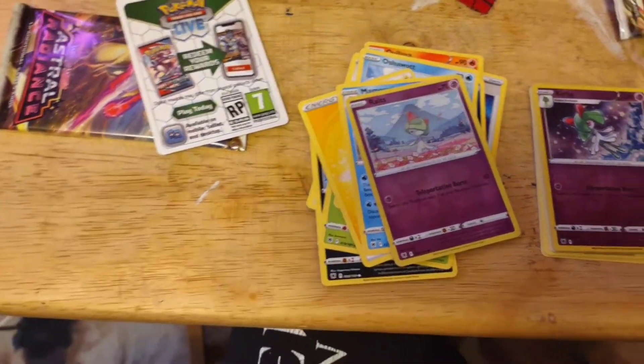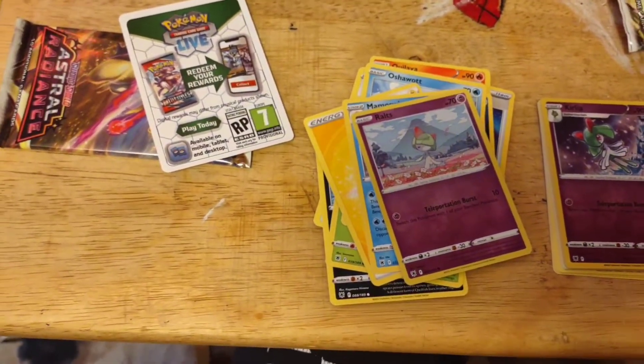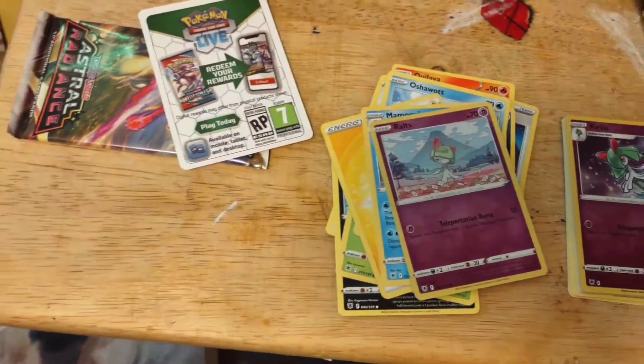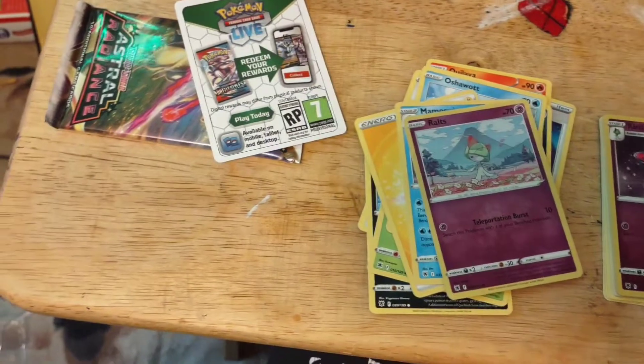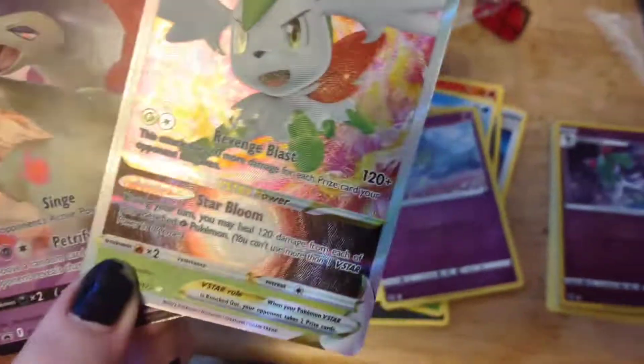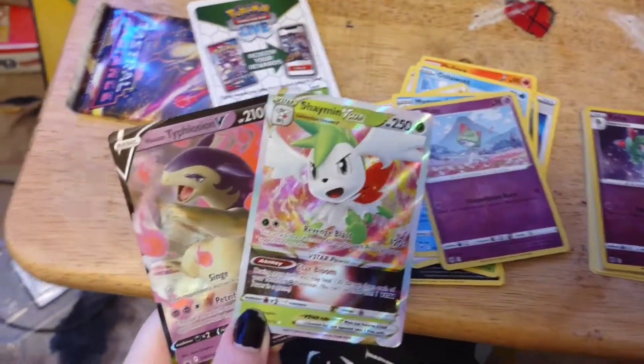So far, not too shabby. The other two tins are of course based on the Hisuian starters — Hisuian Decidueye and Hisuian Typhlosion. I chose Typhlosion as my starter. Hey, not too shabby — we got something pretty cool out of there. You can always use more cool cards.